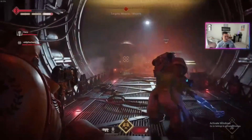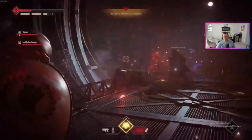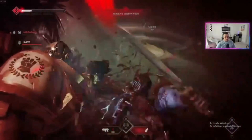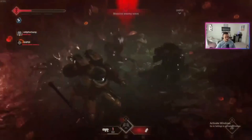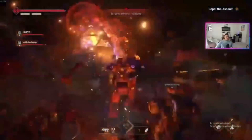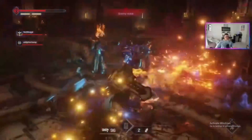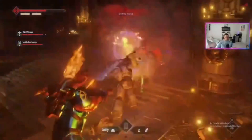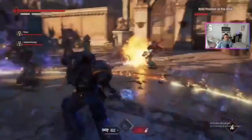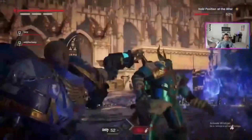Beyond the review's positives and negatives, there have been some additional launch-specific pain points. One is being matched into lobbies with a duplicate class to the one you've selected. There are six classes in the game - they fill different roles with different playstyles and weapons - and in PvE operations there can only be one of each class per squad. Now that launch is here, people are picking their preferred class and then getting placed into teams that already have that class, forcing them to switch. The obvious solution would be to not match people into squads that already have their selected class.